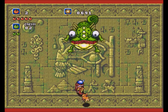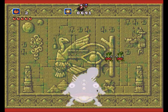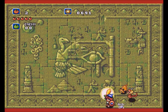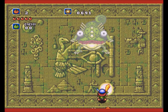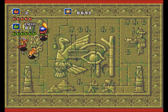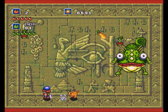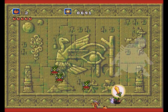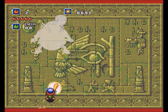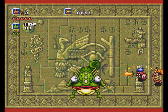I seem to recall a very similar boss in Kirby Superstar - the Lizard Thing. I need to get some sleep, I suppose. He goes down pretty quick though, especially if you have the Holy Sword, since it hits him for a few heart apples each time. The only trick is to make sure you don't get caught by his tongue, because much like the Kirby boss, he'll basically eat you and spit you across the room.